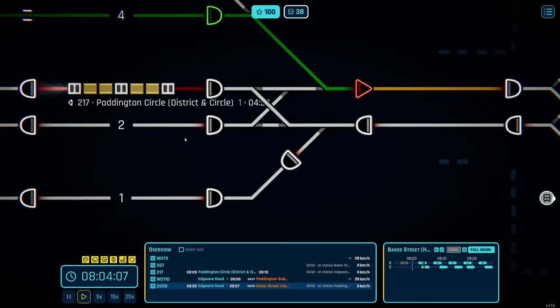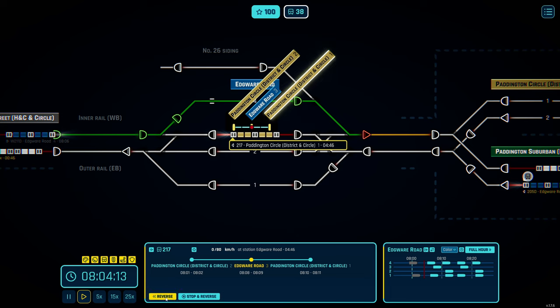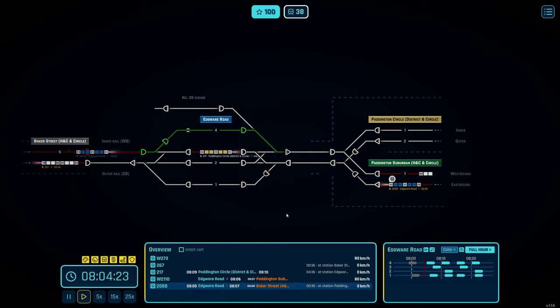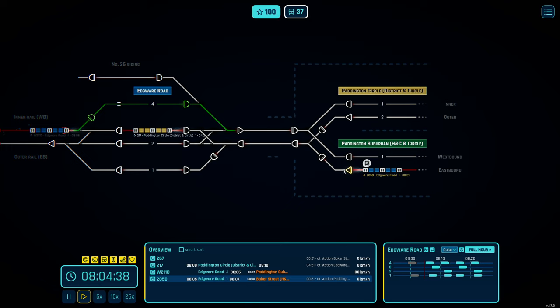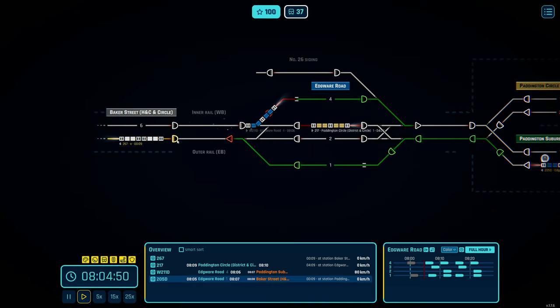We have a different approach with this terminating train — I want to reverse it. It still has about a four-minute dwell time, which is quite long. I don't know if dwell times are normally like that at Paddington for Circle and District line trains, but it means I don't have to worry about that one too much. This is the one I have to sort — it's supposed to go in 20 seconds. I'll path it and give it a fully clear path.